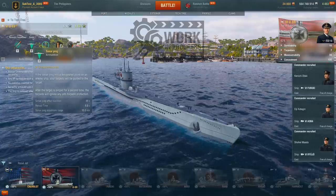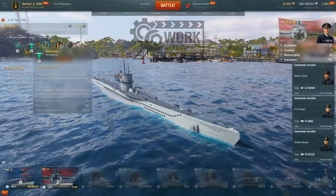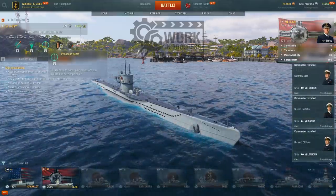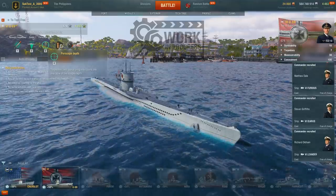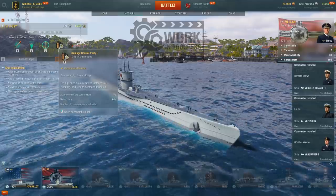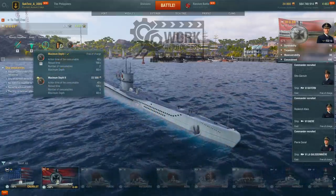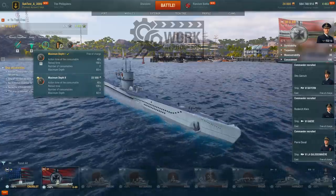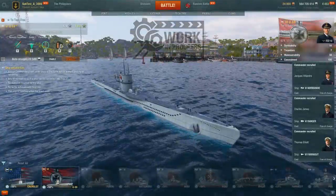Probably the most significant change for a submarine captain is the addition of a consumable which gives you a fighting chance against those pesky destroyers directly overhead, saturating the area around you with depth charges. There's a new submarine consumable: the maximum depth consumable. It allows you to exceed the submarine's safe diving depth for anything up to 40 seconds, reducing the damage that you take from depth charges.